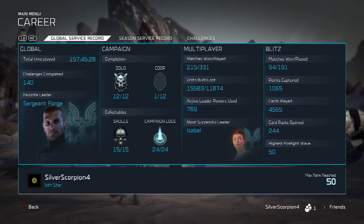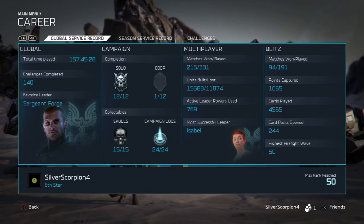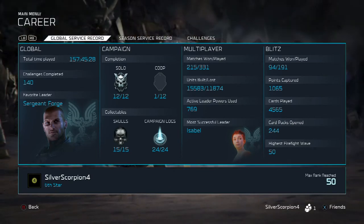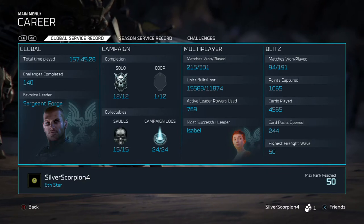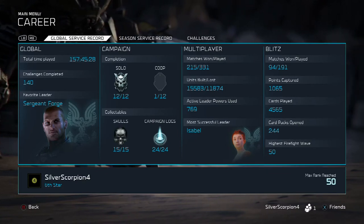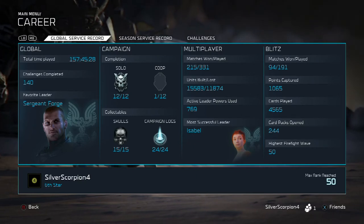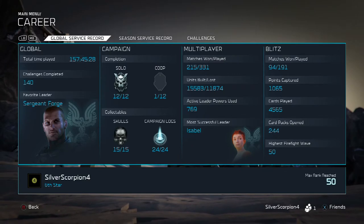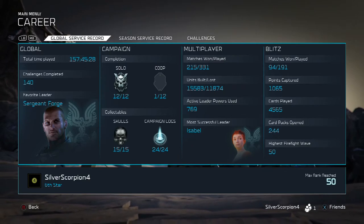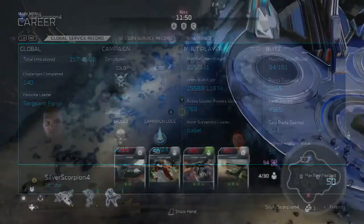For Jackpot, you can go to your service record and see right here how many Blitz cards you've played over your entire career, which is very useful for seeing how many more you have to go. I've gotten well over 777, so the achievement has popped for me. All you really need to do is go into Blitz games and play as usual, or you can spam a bunch of low-cost cards to speed this up a little bit. If you just play normally, you should get this fairly quickly.